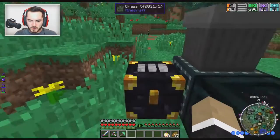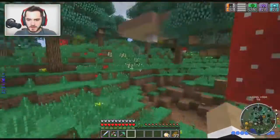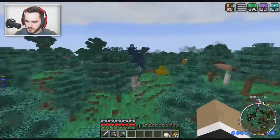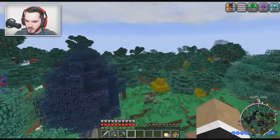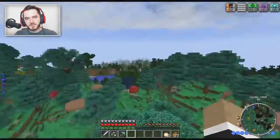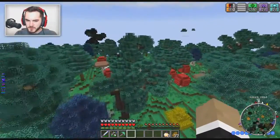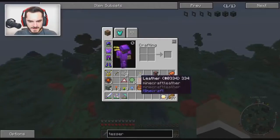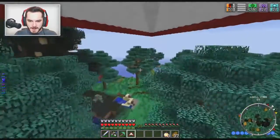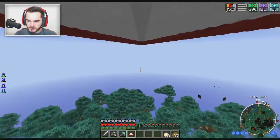Now the question is: if we go back home, will it still be sending stuff? We'll give that a try. Wherever home is — I think it's over in this direction. This is why I could really use Enhanced Portals, because it would make life a lot easier. I guess hang gliding's a little faster, so we'll do it that way. Fingers crossed this works.